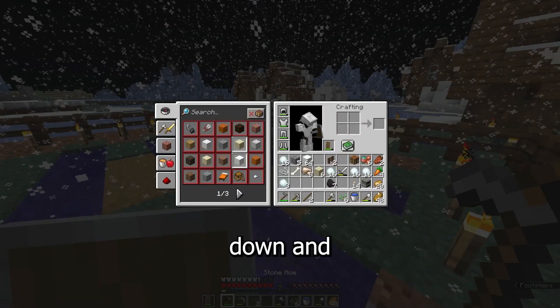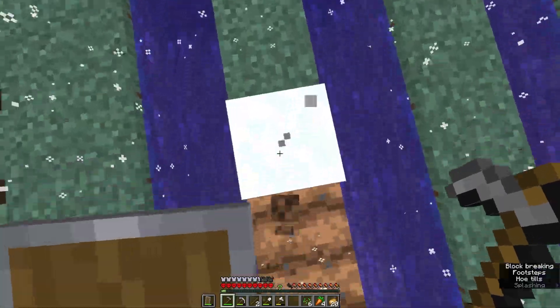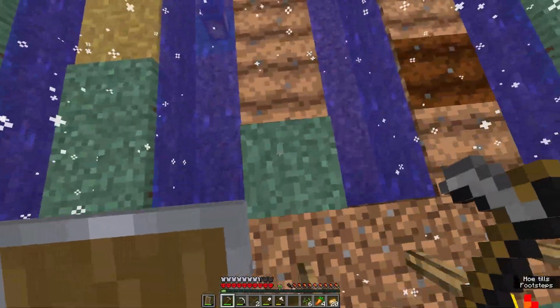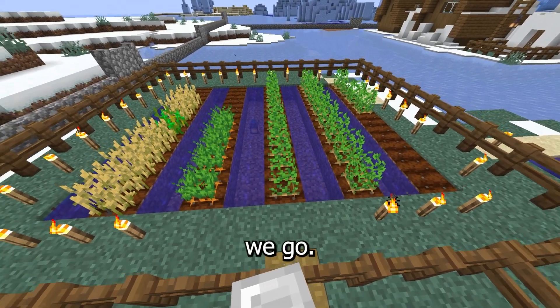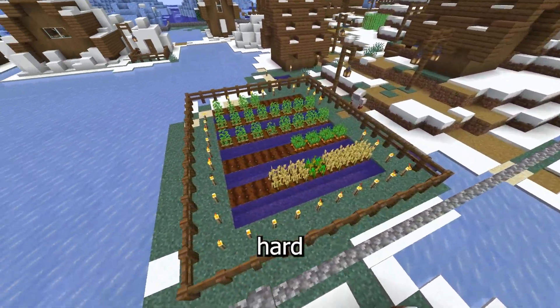Now all we gotta do is hoe all these down and place all the crops. There we go — I have now finished a food farm and we'll be able to have an infinite amount of food for the rest of my hardcore series.